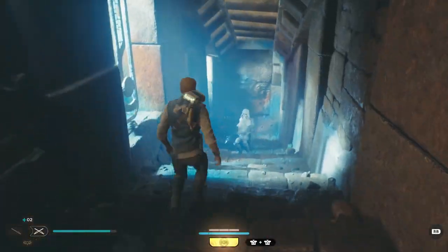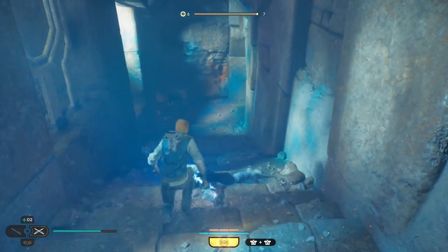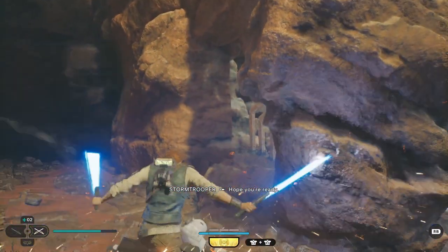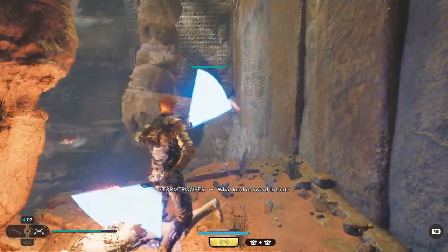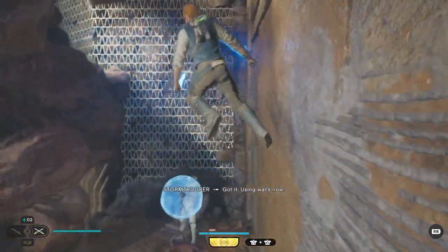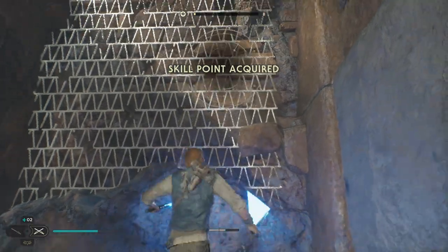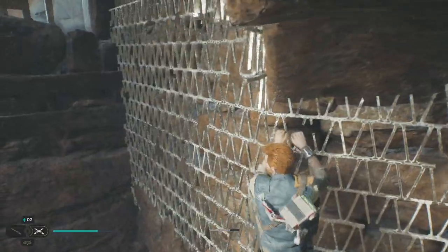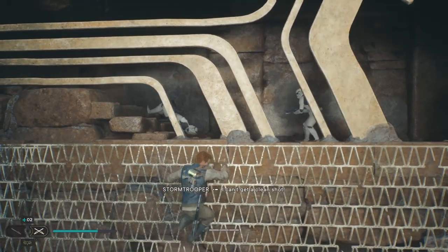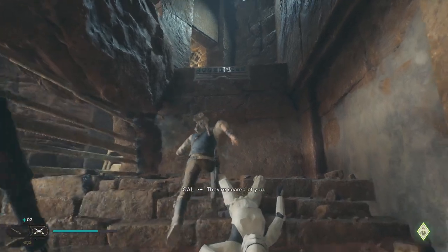Jump down there. Oh, that's a Flameshower guy. Oh my god, he can shoot straight up — he was shooting bullets straight up from a gun that was facing sideways. After that we're going to go up here. Now we're going to head over here.